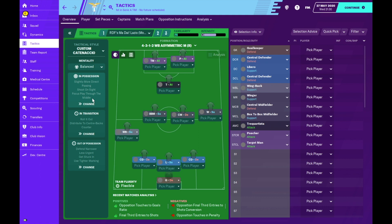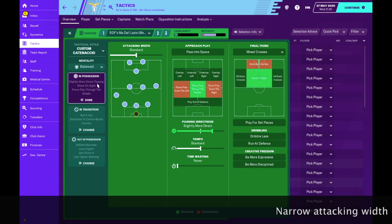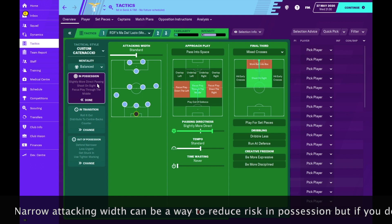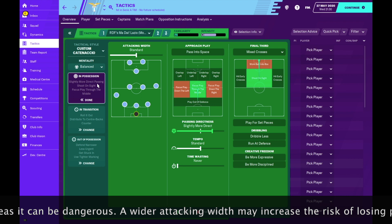Starting with mentality - we are using a balanced mentality. I didn't want to use cautious or defensive because I found that with those mentalities the opponent often has too many shots against you, which is dangerous as the conversion rate can hurt you. So I went for balanced mentality, which isn't positive in any sort of way - it's just working out the opposition throughout the match, giving us flexibility to change things as and when we please.